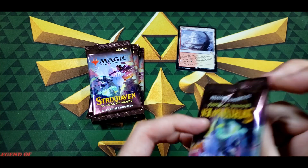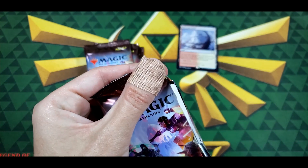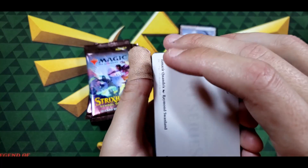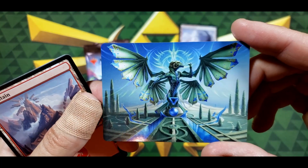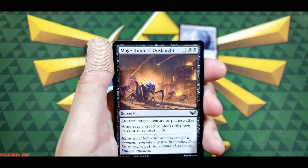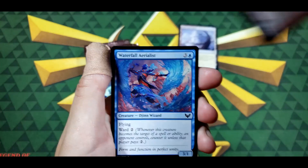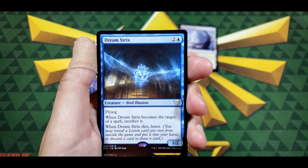Of course it's going to be difficult to open — I don't have full use of my thumb. A Japanese ukiyo-e way — oh, that was oddly satisfying. I don't know if that's how they're supposed to open, but we might open them that way from now on just because it looks cool. Let's see what we got here — ooh, I love these art cards. We got a Mountain, Inkling Summoning, Mage Hunter's Onslaught.